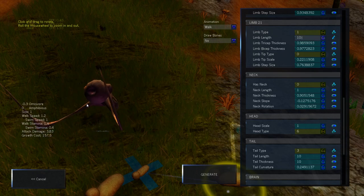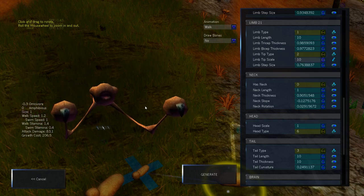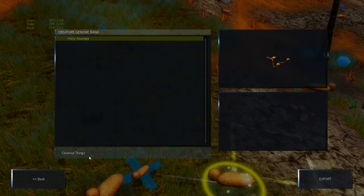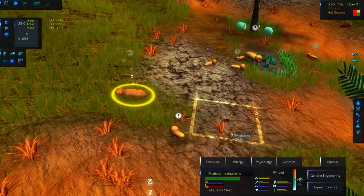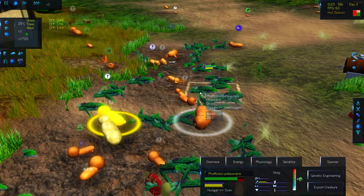Now I just need some very spiky arms, combined with a few coconut claws. Maybe we'll just leave them here until they get here. Coconut thing, I can't wait to see you exist in my world. Might take a little while to get there, considering they're still mostly just hairy sausages. So while I'm waiting for that to happen, I'm just going to hit everything with a healthy dose of radiation.